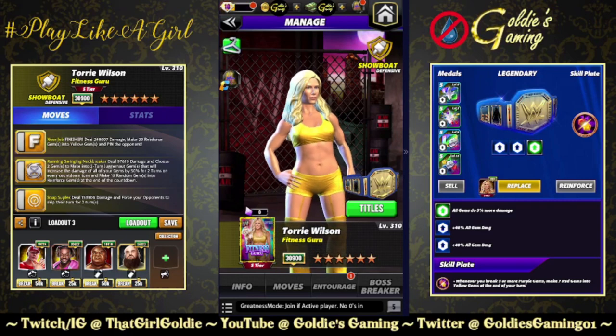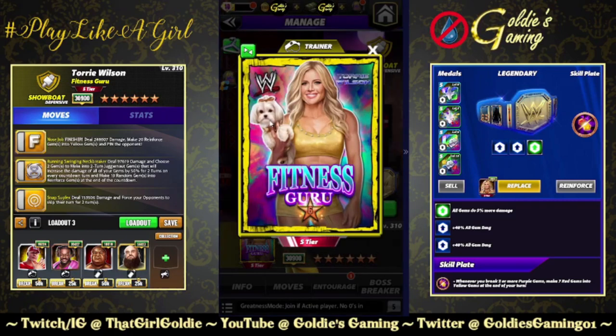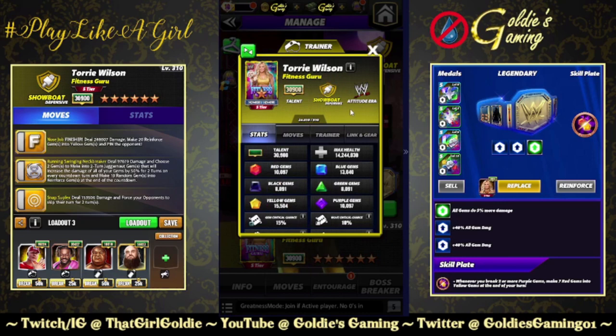That concludes our first look at Tori Wilson Fitness Guru — an Attitude Era defensive Showboat. We didn't have a female Showboat for Attitude Era before, so I love having the class/era combinations rounded out. Big win for me in terms of Attitude Era — it's traditionally a really weak era for the women. A lot of people swear by DX Chyna, some use Powerhouse Chyna with a Titan plate, some are still on Trick Stacy kick, but not a ton of strong options. I think Tori by default is the best Attitude Era female just because there's such a lack of them.